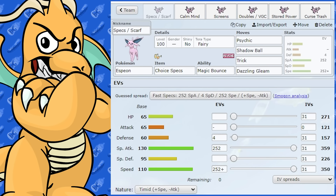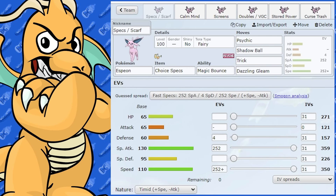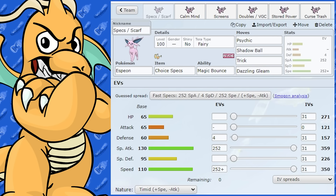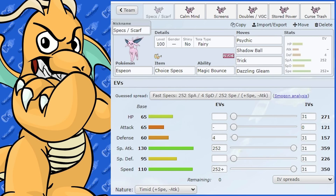Espeon has a wonderful Special Attack and Speed stat — those are its two best stats. Everything else is kind of just all right. Special Defense isn't too bad, but the main stats you want to look at are its Special Attack and Speed.